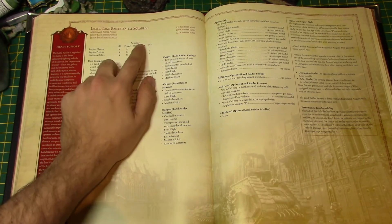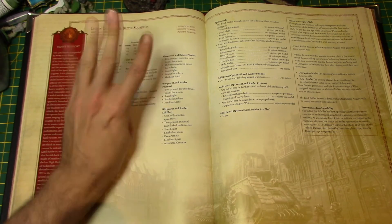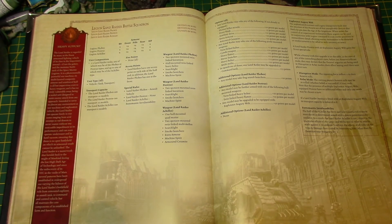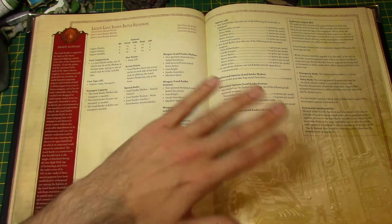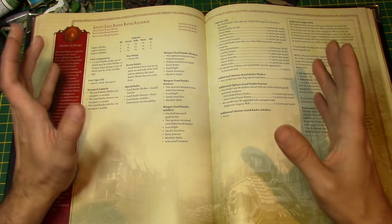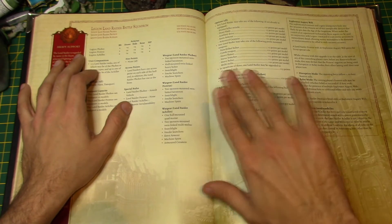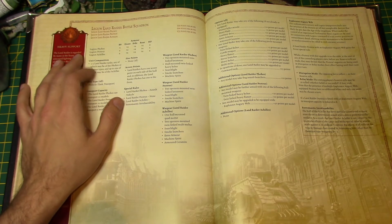Land Raider Battle Squadrons — squadrons of Land Raiders — and there are three different types: Land Raider Phobos, Land Raider Proteus, and Land Raider Achilles. The Phobos is the one with the Assault Ramp; the Proteus doesn't have the Assault Ramp, that's the old school style one; the Achilles has a Thunderfire Cannon in front of it. The Phobos is 250 points, the Proteus is 200, and the Achilles is 275.